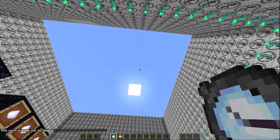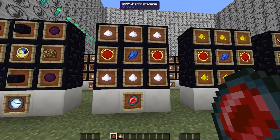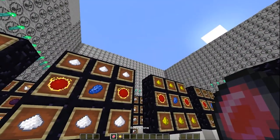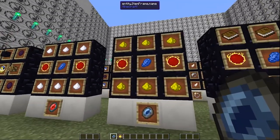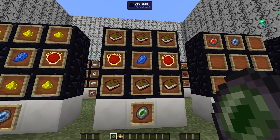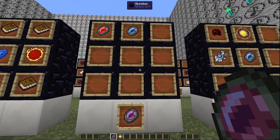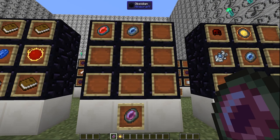This is the body stone. Whenever you press the change mode key, it refills your hunger. Meanwhile, the soul stone will refill your health. The mind stone will absorb nearby experience. And the life stone is the body and soul stone mixed together, meaning it will refill your hunger and health at the same time.